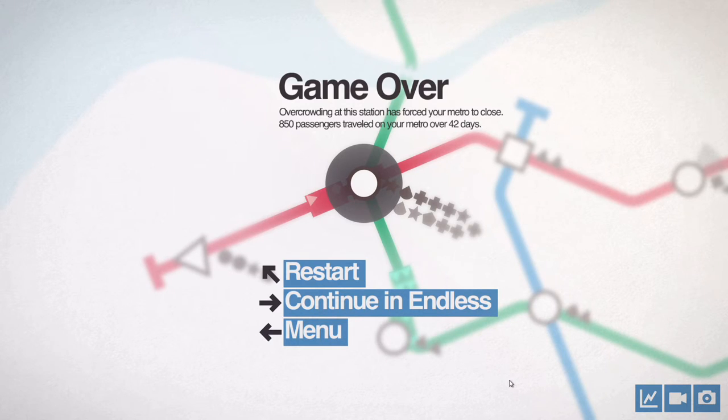Overcrowding at this station has forced your metro to close. 850 passengers traveled on your metro over 42 days. I thought I had it. Yeah, I see — these are all special shapes: the pie shape, the stars, the crosses. That's why this crashed — this train, even though I got there in time and picked up a few of these shapes, I needed an interchange here. There wasn't much I could do because I had four trains on this already — I tried to move that onto there but it wasn't going to happen. I had four trains and I think two carriages on it.